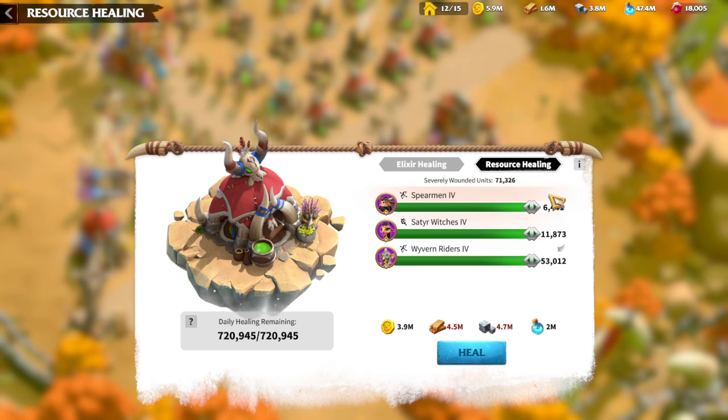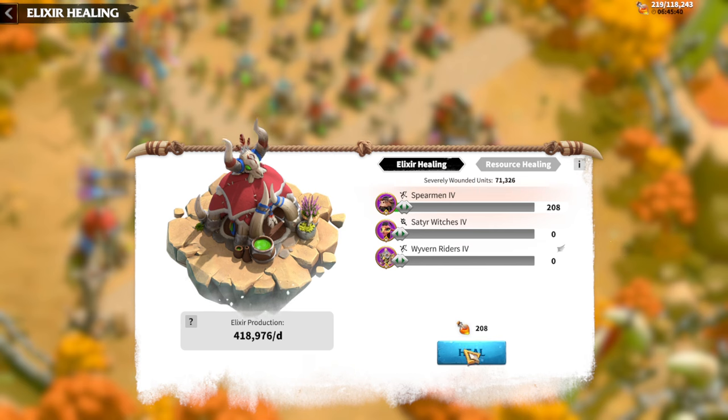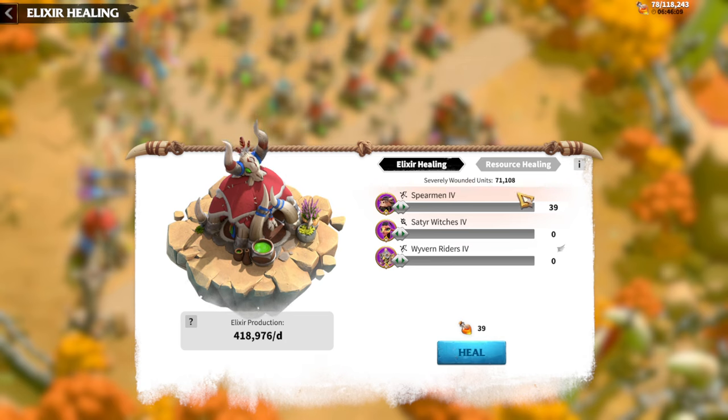Regarding resource healing, that's more for tier 5 players since tier 4 players need those resources for research and construction. Maybe in urgent situations — like a critical alliance attack or near the end of a Roots of War — you can use resource healing. In other situations, I generally stop fighting when I have around 700,000 severely wounded troops. Sometimes I stop at one million, knowing I need to wait two to three days before fighting again.